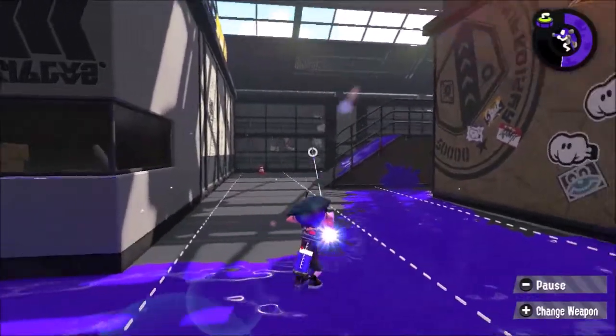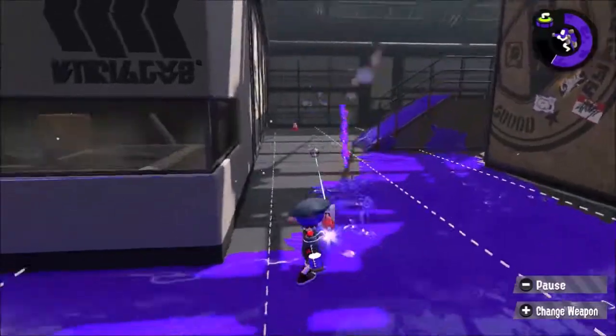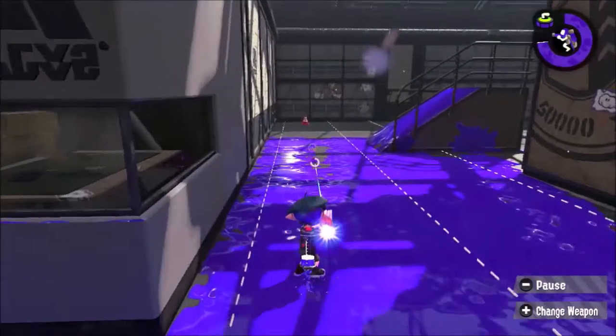First, you need to ink half of the map in the training room while you're going to the top — I'm not going to show you that glitch though.